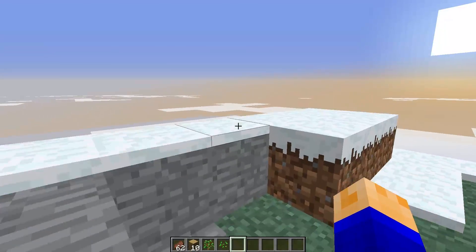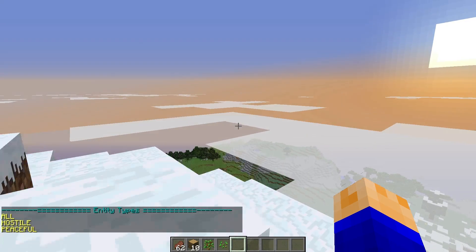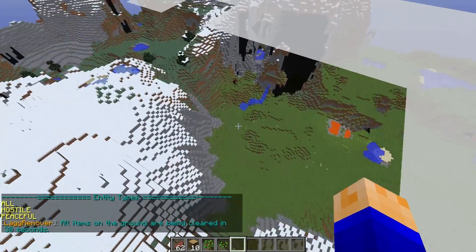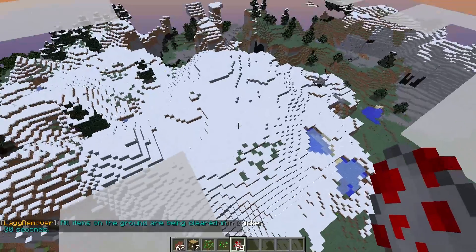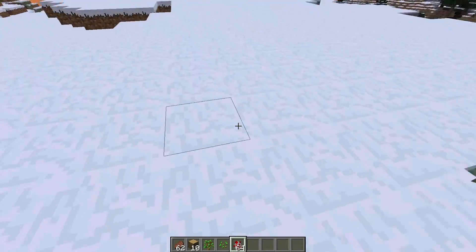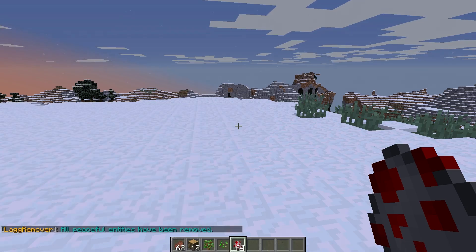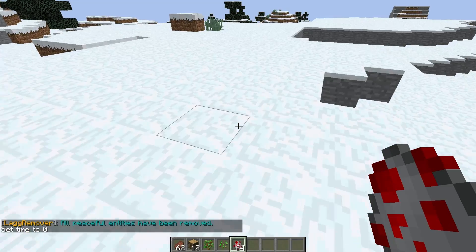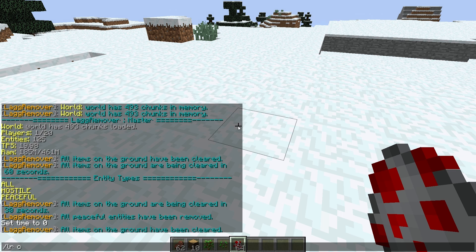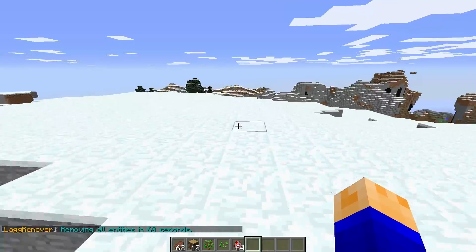Next is slash LR clear entity, where you can choose whatever type of entity you want to delete. Let's get some chicken eggs so it spawns some chickens. Clear entity — I'll just say peaceful — and all the chickens are gone. So if your server is lagging, you can do that, or you can delete all the hostile mobs if you want. You can also do slash LR clear entity all with warning, and then it'll delete them in 60 seconds in case someone's going on a wild pig hunt.